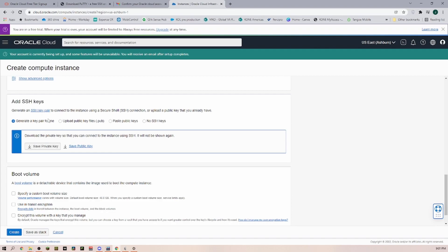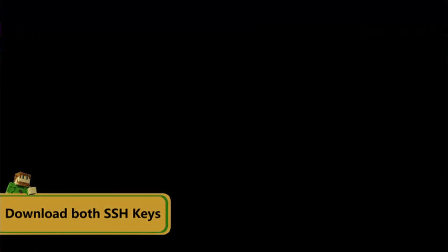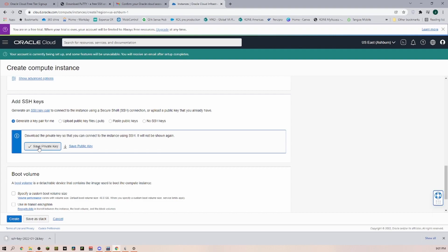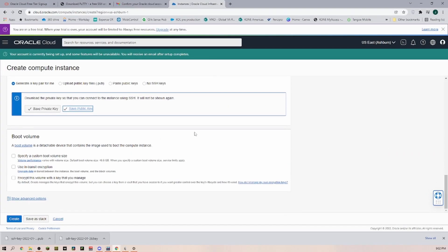Next we get to the SSH keys. We just want to have a new SSH key generated for us, and we are going to download the private key and also save the public key. SSH keys are used so that you can remote into your server, or you can give the public key to somebody and then they can remote in. Save both keys into a folder where you know where they are stored.